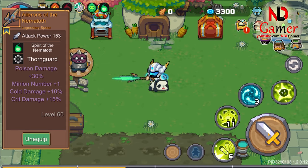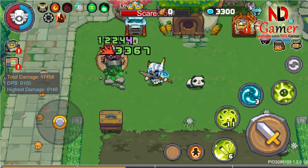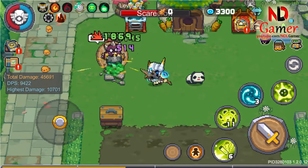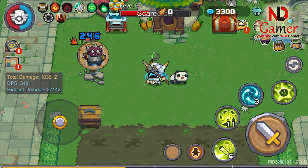Let's start with the first weapon, called Ailerons of the Nemetov. It inflicts poison damage with rapid and precise thrusting attacks, likely hitting only one target. When fully charged, it generates a multitude of iron spheres which then shoot laser beams towards the target.